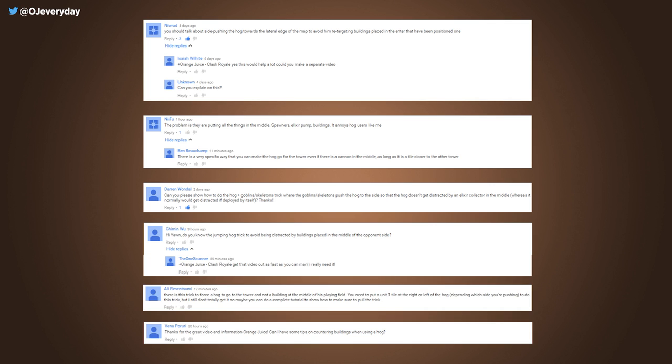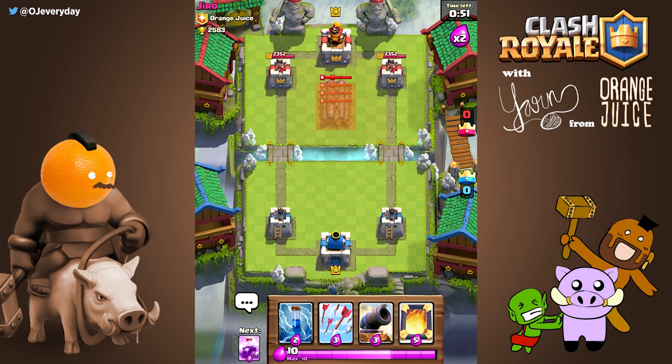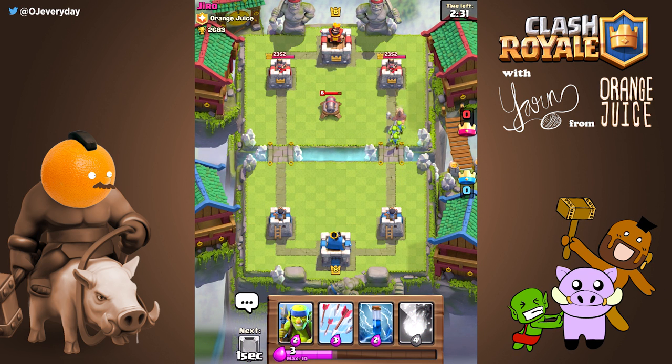What's up everyone, this is Yarn from Orange Juice. Shoot us a comment down below on what video you think we should make next. Today we'll be teaching about how buildings pull pork. We'll also talk about the elusive piggy push.